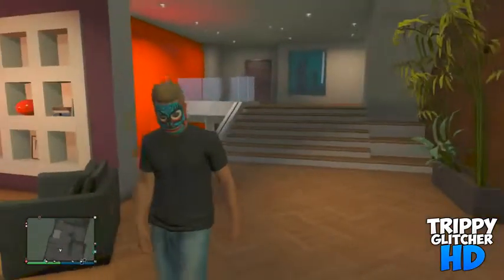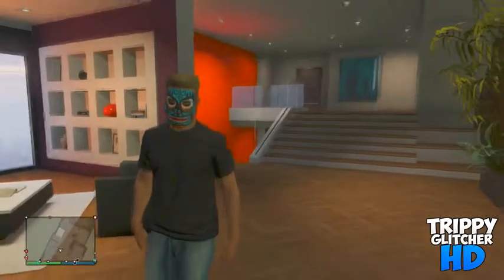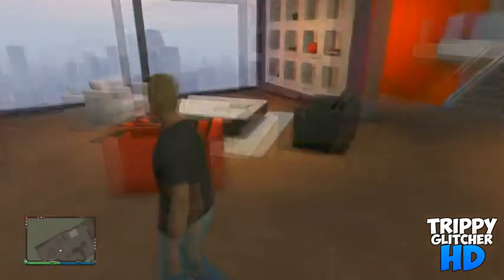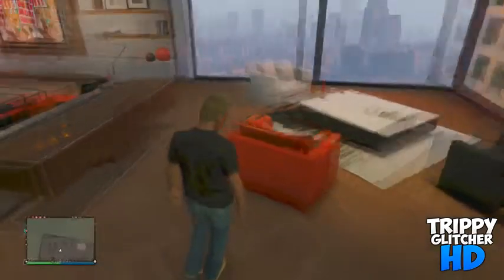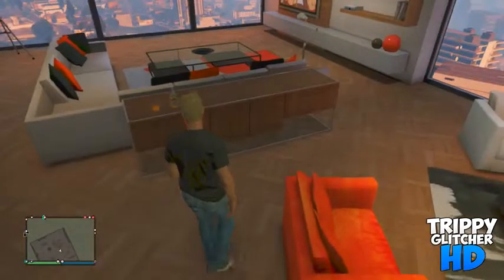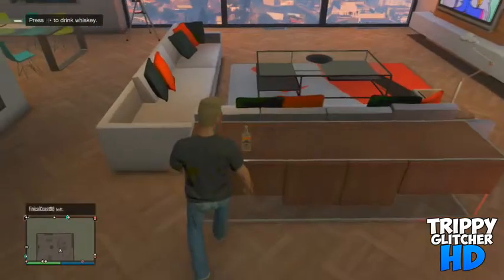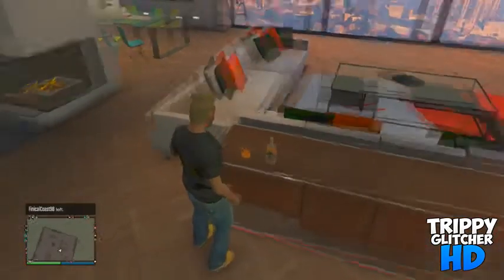Hate to burst your bubble guys, but you are going to need one of the old apartments before the 1.13 patch came out, also known as the High Life update. It just cannot have the new High Life interior in it, but you can have an apartment with that — you just need to do the glitch in one that is not the High Life interior.